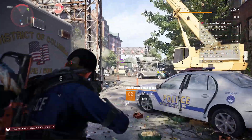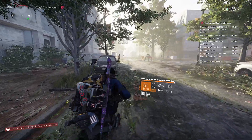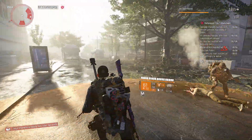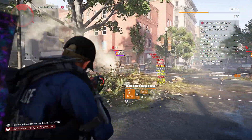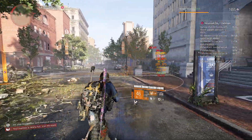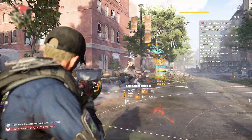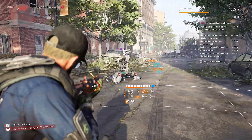Then challenge number 3: hit shielded hostiles with explosive skills. For this one we tried the cluster seeker mines and also the stinger hive. Just equip whatever skill you like the most as long as it's explosive. Hit 100 hostiles with those skills and for completion you receive 2 stars. Those stars can be used to buy caches at the season shop found in the White House or in Haven.